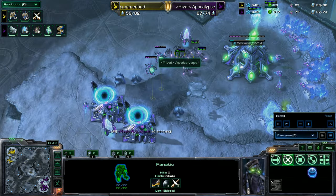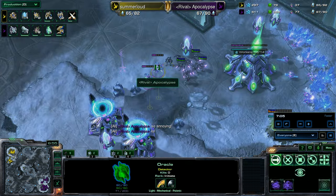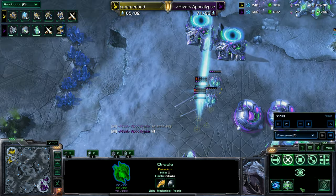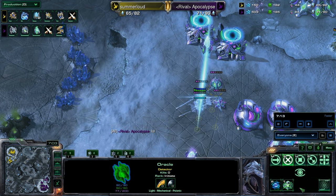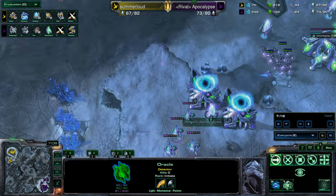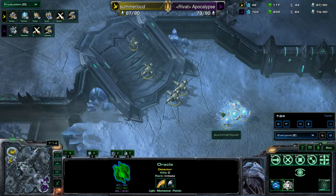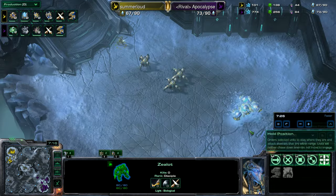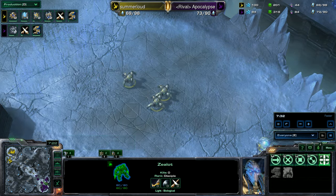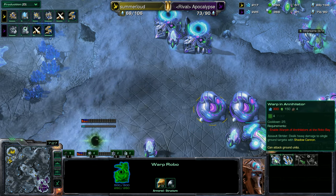Apocalypse getting his Charge out, Warp Pylons, and building his first forge. Getting those Oracles out of the Robobay — they're not built from the Starport, they're built from the Robobay. They do not have the ability to turn on any sort of attack; they're strictly spellcasters. They still have Revelation and Stasis Ward. Stasis Ward is very powerful. Revelation gives some vision when you really need it. It looks like Summerloud decided to move out with four Repulsors, three Dragoons, and one Zealot, as Apocalypse gets his Robobay up. Annihilators need to be enabled by the Robobay — that tech has been changed.